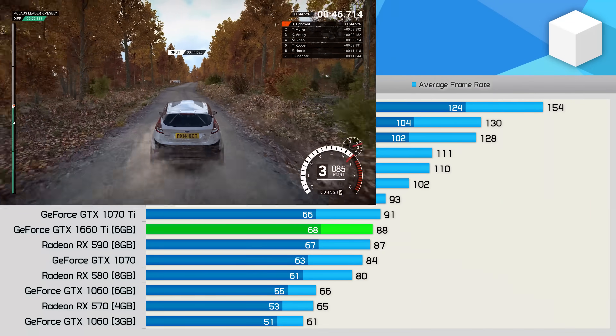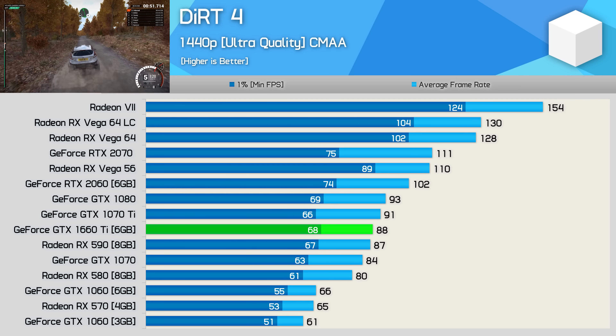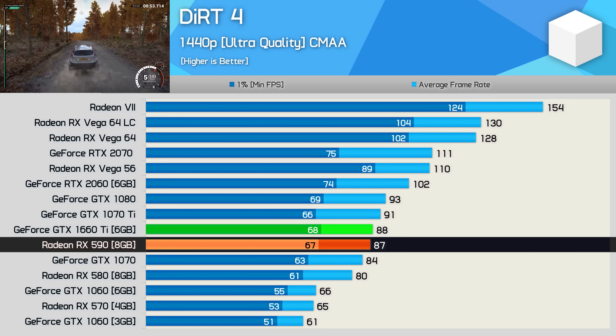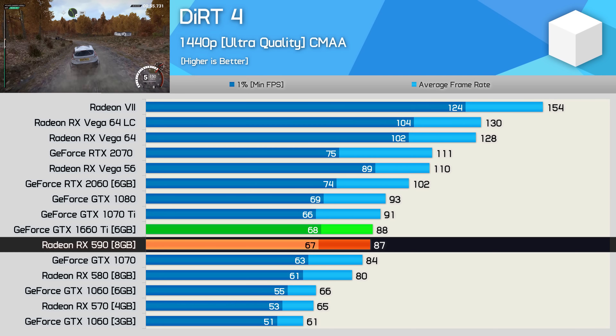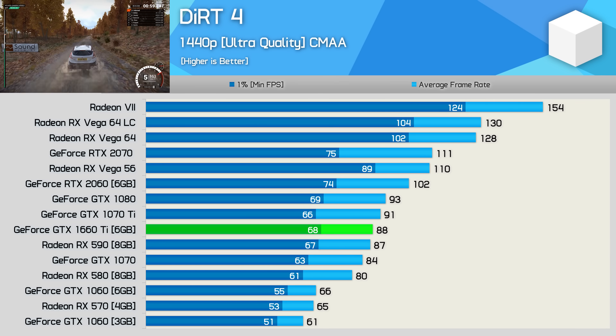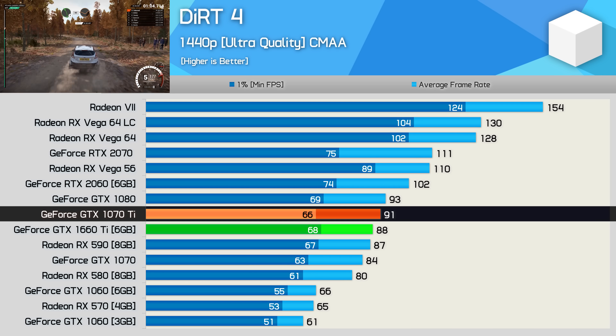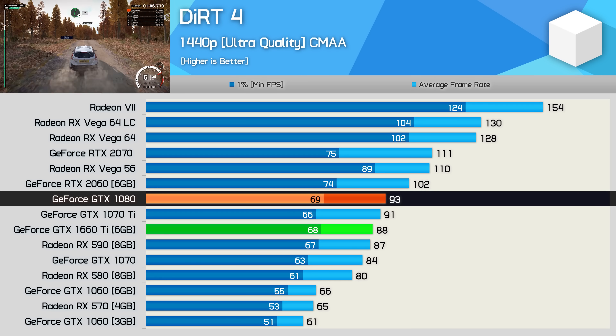Dirt 4 using CMAA is a bit of an AMD special, but even so the GTX 1660 Ti is still able to edge out the RX 590 — though with just a single frame in it, it's fair to say they provided the exact same experience. The new $280 Turing GPU also roughly matched the GTX 1070 Ti and impressively was just 5% slower than the GTX 1080.